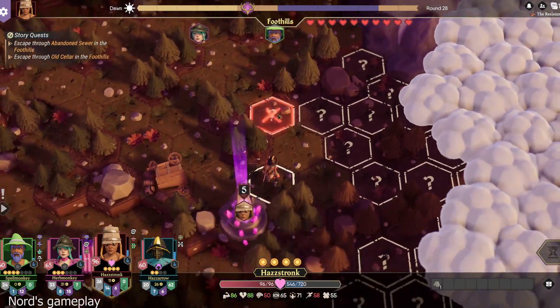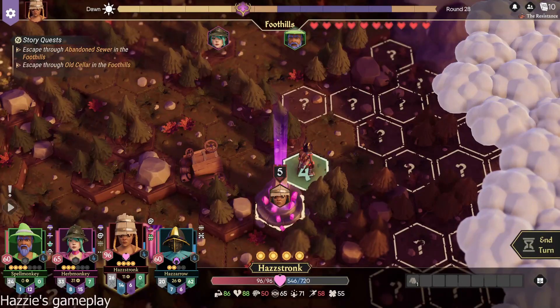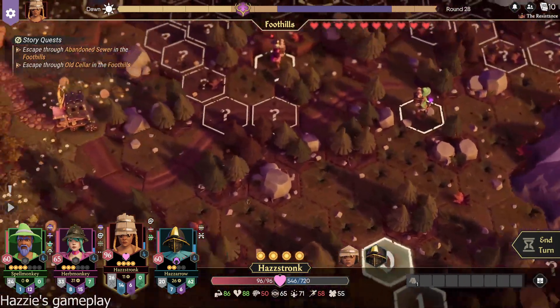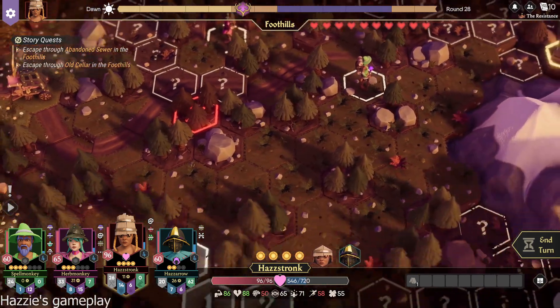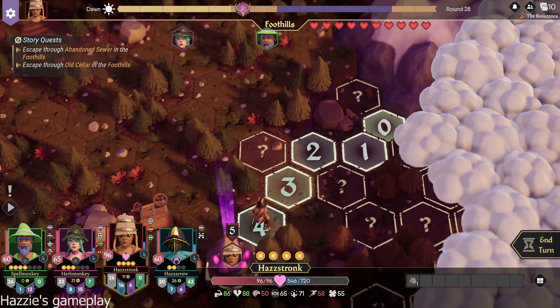Okay, my turn. If you want to, you can try going through the question marks, but keep in mind if there is a fight, I'm not gonna be there for you. But there could be something that you could pick up or whatever. Either way, you're heading up to the Old Cellar that's north of the mountain.